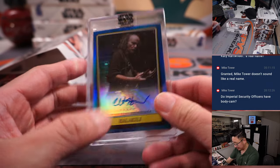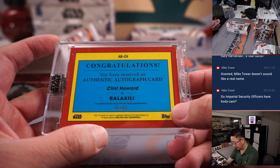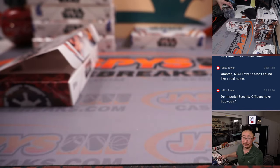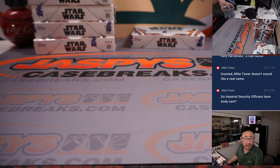We've got Rala Keely — that's Clint Howard as Rala Keely, 46 out of 50. Ron's brother. Rala Keely goes to Kevin Benedict.